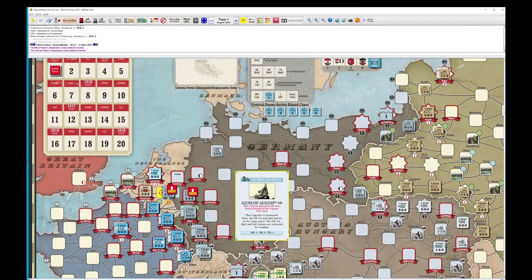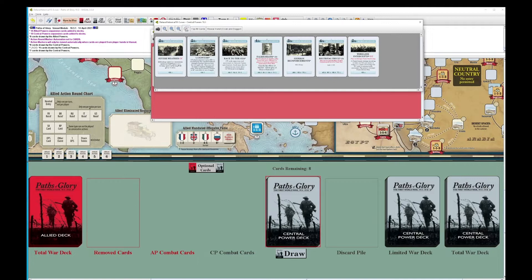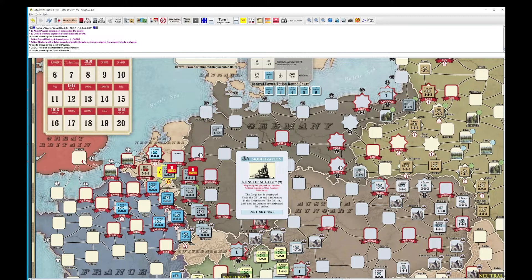So we are zoomed in, and we have played the Guns of August. We have taken our two war status, and we are activated for attack. So what I am going to do is first draw cards. Do we have any combat cards we can play? No.